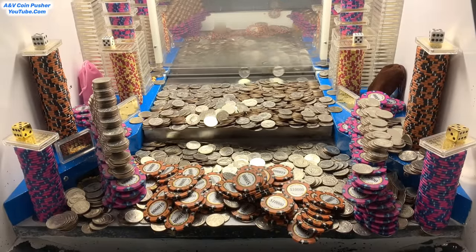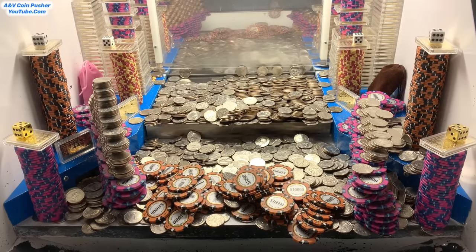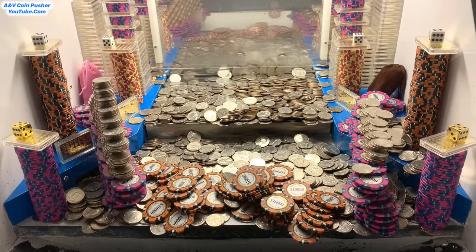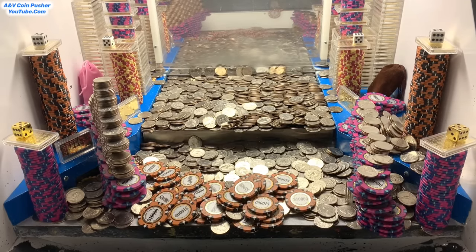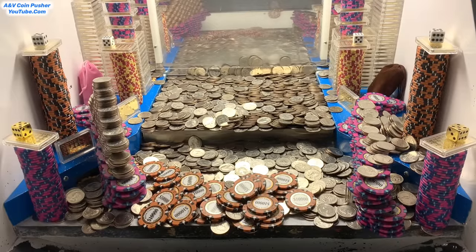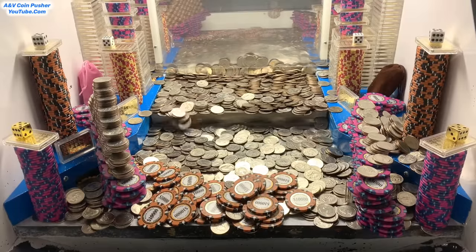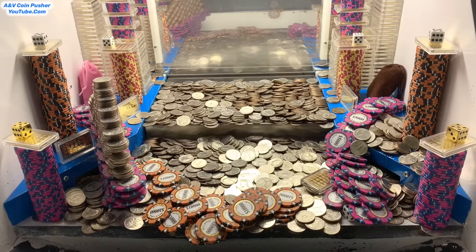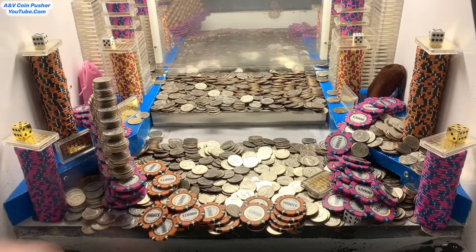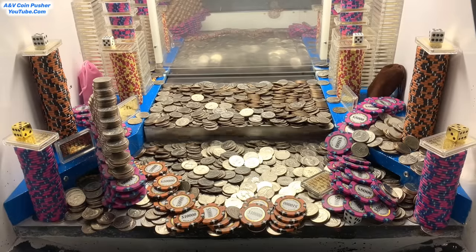We've got quite a few quarters left in the basket, so let's use that skill stop and put the remaining quarters in there. Those two $5,000 chip towers on the left and right-hand side corners are moving forward pretty well. We only got a couple quarters left — let's get them in there. That wall on the right-hand side crashed down. Check that out — there's a white dice hidden underneath of it. Let's go see how much money we've won and retrieve the quarters, and we'll get right back to pushing.